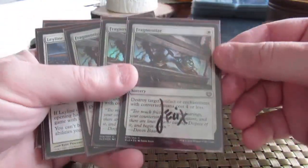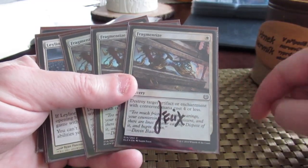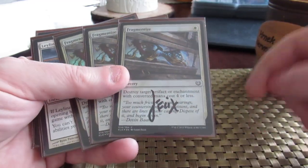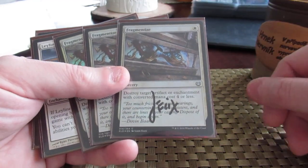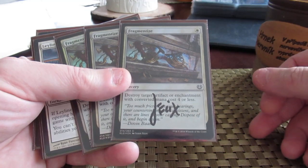Fragmentize — this is pretty much against Merfolk, to destroy the Aether Vial, the opposing vials. One white sorcery: destroy target artifact or enchantment with CMC 4 or less. It would also get rid of the Worship.